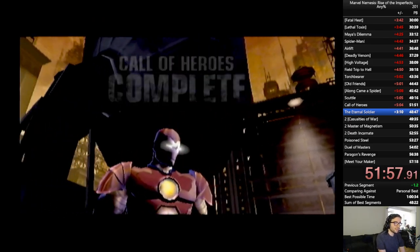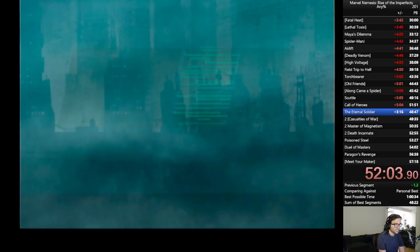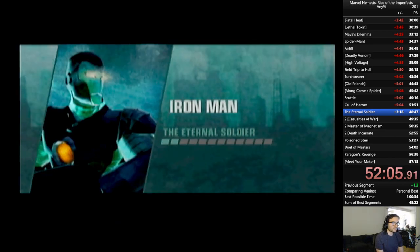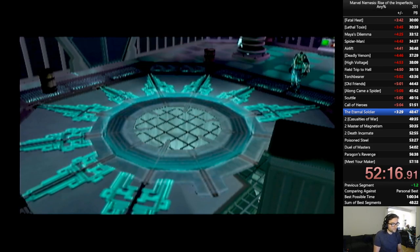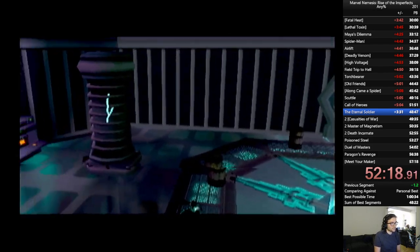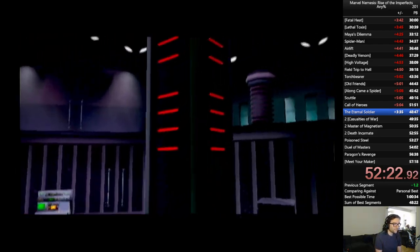Next mission we have is another boss fight, and it's actually one that we're not able to cheese with a ring out. But there is another way to cheese, and I will show you. But first, I must be silent and serious while I focus. We're going to be taking advantage of something we did in Field Trip to Hell — the analog stick position to influence AI and positioning. As soon as we get into the second unskippable cutscene, I'm going to hold down right. Hopefully it works. It did indeed work.